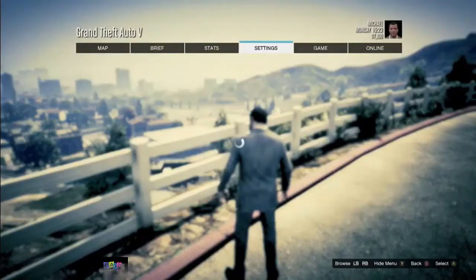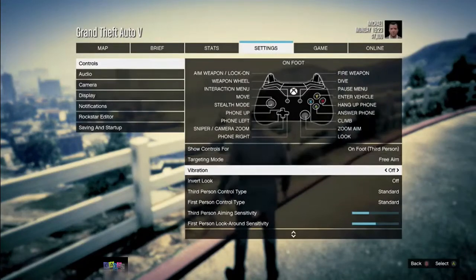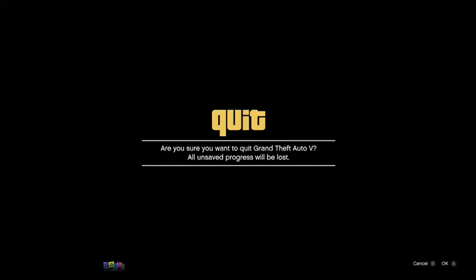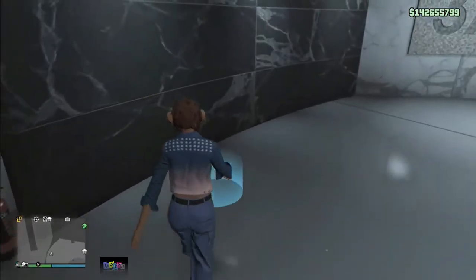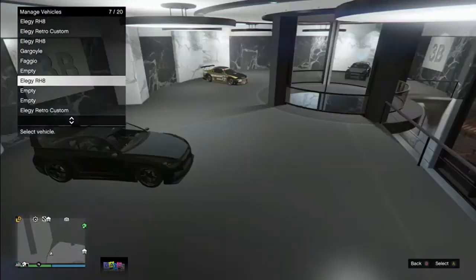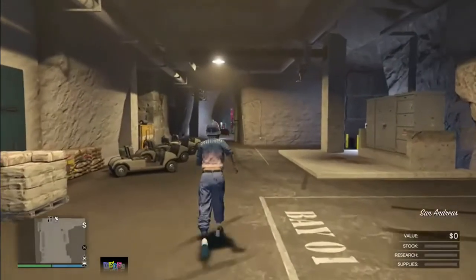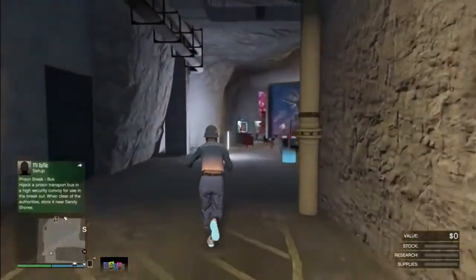Before you start this glitch, make sure you have the right controls. Go to settings and make sure your targeting mode is set to Free Aim. Then go online and make sure you have an LG RH8 in the back of your Mobile Operation Center. Also make sure you have a bunch of free or empty slots in your CEO garage — you can use any CEO garage you have.